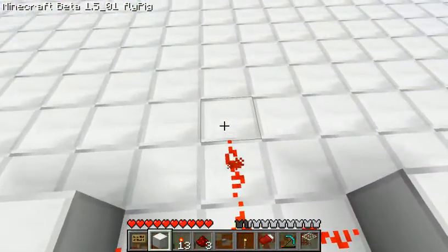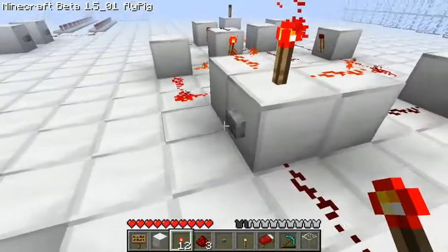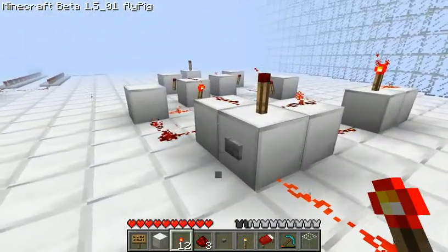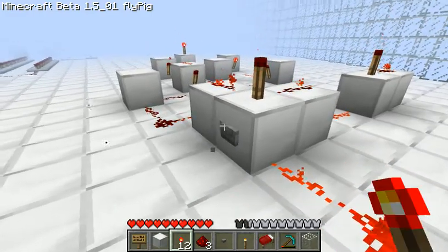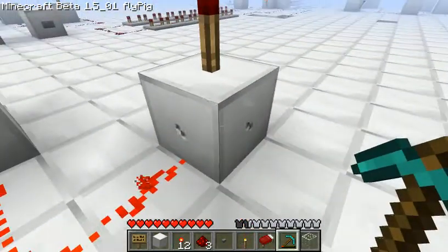If you didn't get it — if you don't know what it does — it's pretty much just like a memory cell with just one input. So now it's on. And now it's off. And that will work with a door as well.